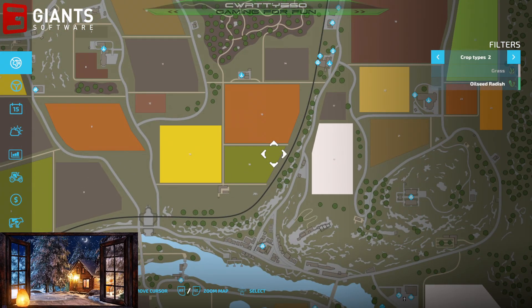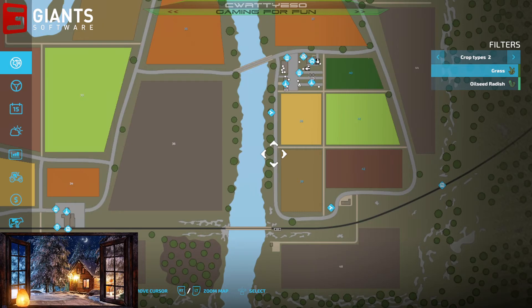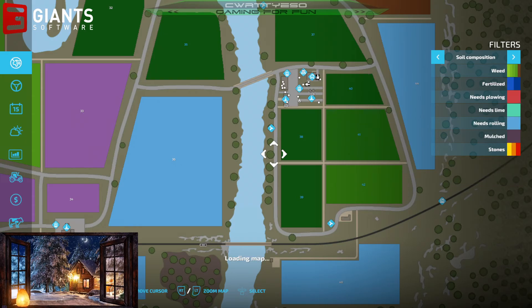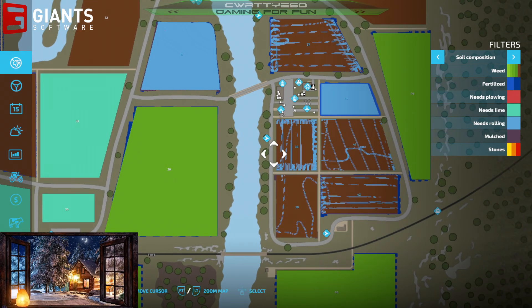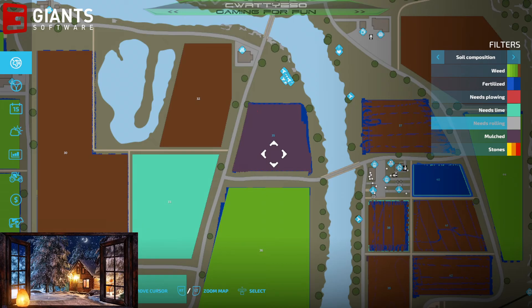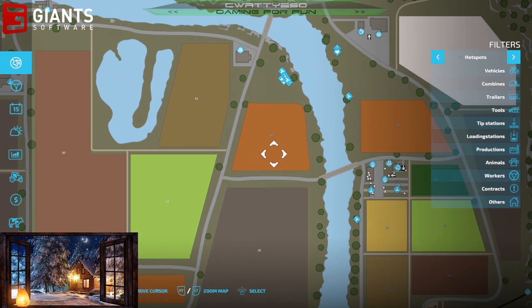Let's have a look at what else we've got. I'm just going to check the statuses on everything. Good, good, good — everything's growing. Soil composition... yeah, we've got dead weeds everywhere. Needs rolling. All my fields need rolling. There's nothing I can really do about that unfortunately — they are what they are. That's something that's going to need to be sorted out.